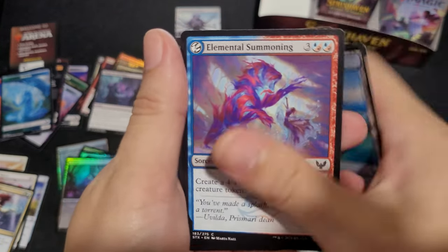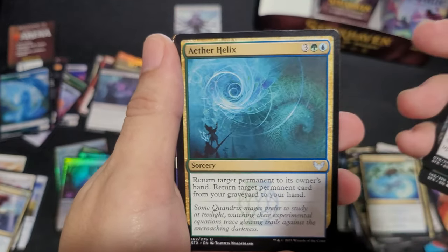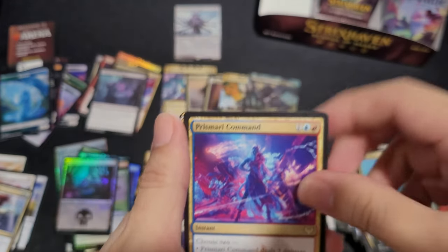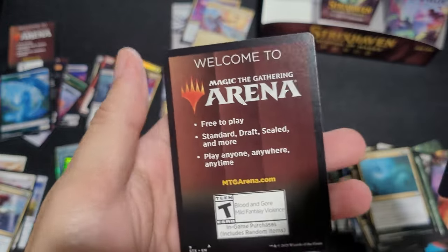Island. Elemental Summoning. H Fanatic. Tango Trap. Bayou. Graph. Novice Dissector. Aether Helix. Prismari Command — that's actually another good rare. Swords to Plowshares — I'll take that all day, every day. Professor's Warning.